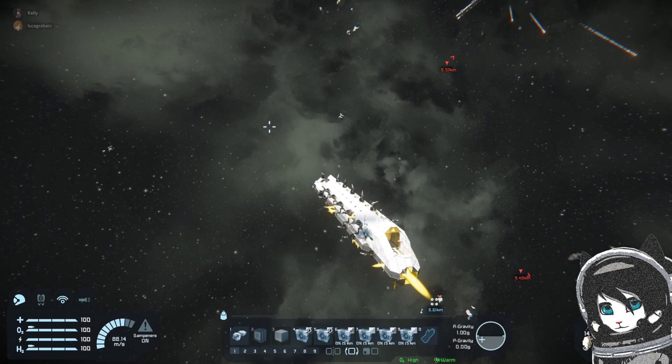What you just saw was me rolling my ship to the right to change the direction of my orbit and also to change the side of my ship that is facing the enemy. This can be useful in a lot of situations, especially if the enemy is also maneuvering. That's one of the things you can do with a ship that has a lot of upward thrusters.